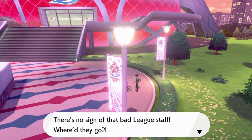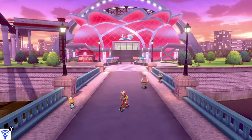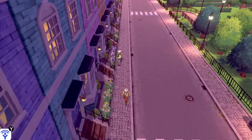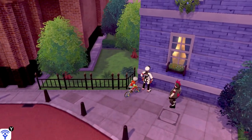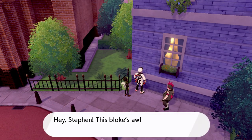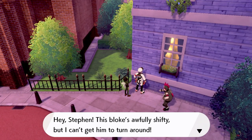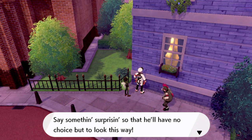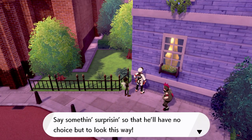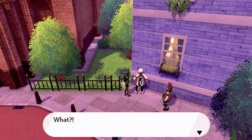Hop's right here - if I talk to him he says there's no sign of the bad league staff member - where'd they go? Well, I know exactly where they went now because I looked it up. I figured out I didn't know where to go, but it's close by here. So I go down this road on my bicycle, and he's right here! I would never guess he was right here. He has the dark shades which is what we're looking for.